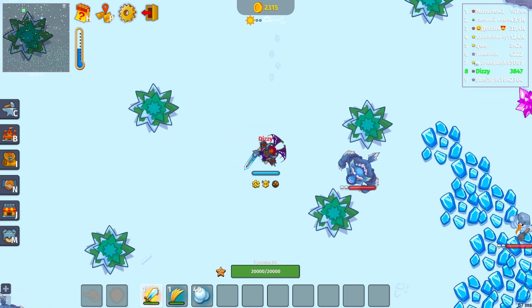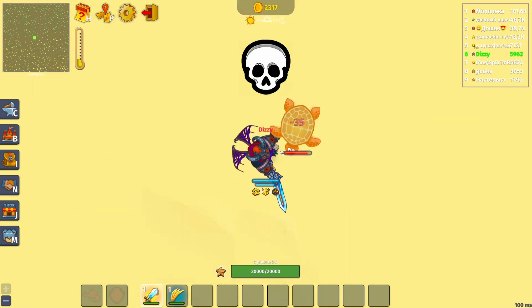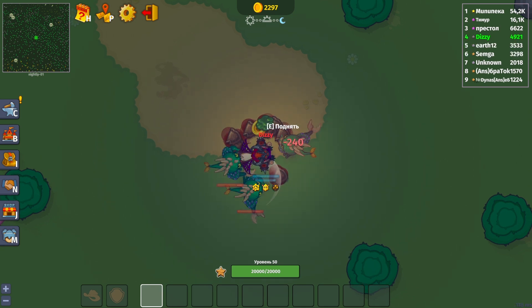Werewolves can now reach level 3, and Elite Werewolves have 50% less HP. Turtles can now reach level 2, and the drop for Skull Turtles has been improved with dust added. The Swamp Monster has an improved drop, and the Elite Swamp Monster lost 30% of its HP. The Winter Rabbit now has a better drop.